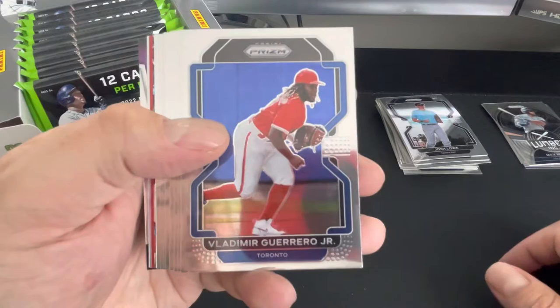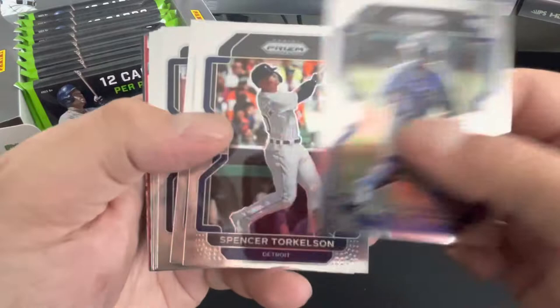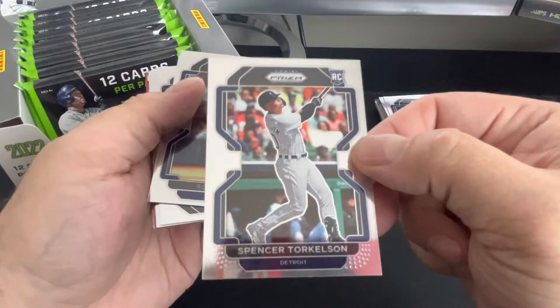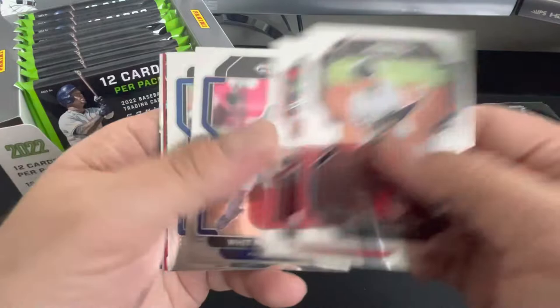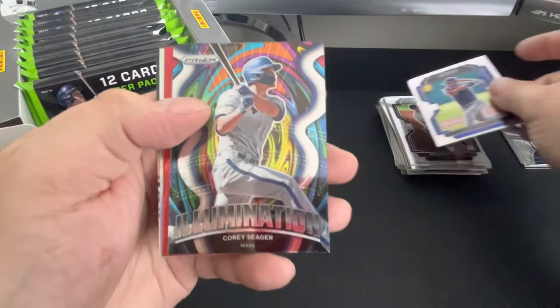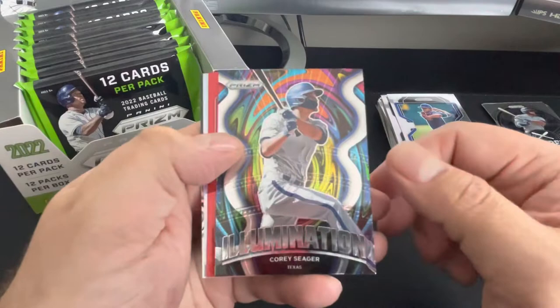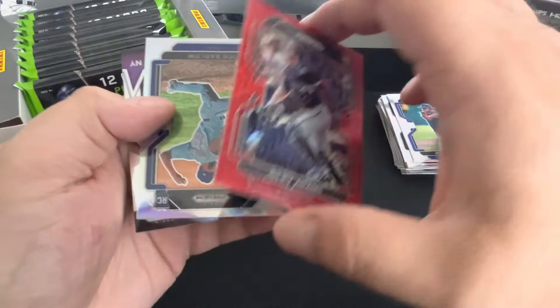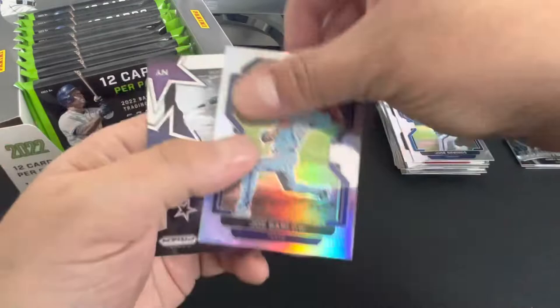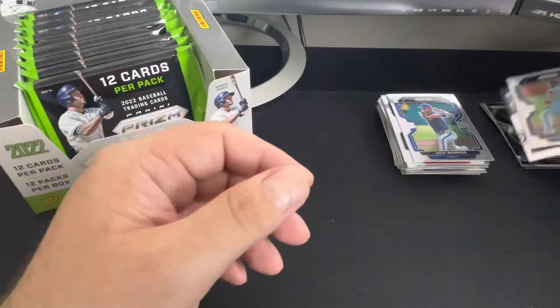Vladdy Jr. We got a Riviero, Torkelson rookie — there we go, there's a Torkelson rookie. That is the first Torkelson rookie card I pulled out of a pack that wasn't called Topps Chrome Complete Set. Robbie Ray, Brandon Lau, Yachty Moe, Berrios, and a Corey Seager — that's kind of a cool card. Sometimes I can't tell in my lighting if it's a Prism without looking through the camera. Riley Adams on the red mojo, numbered to 149 — that's pretty cool. Got a Joe Barlow, and last one is Lindor stargazing.